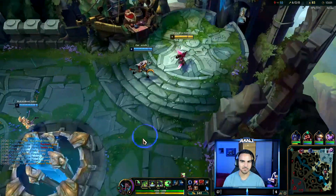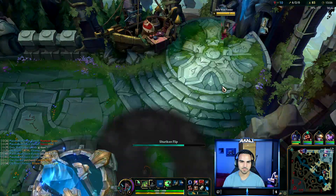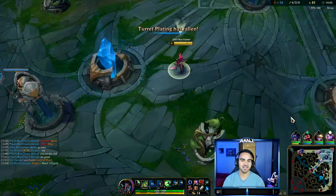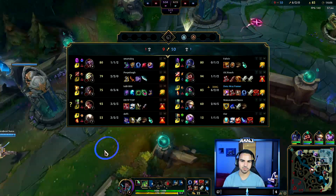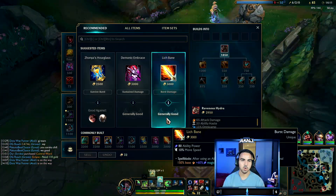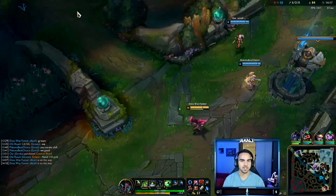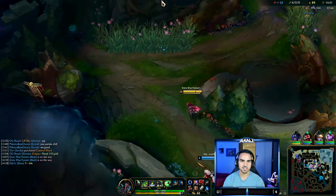Let's grab this really quick. I feel like a noob just taking an hour and a half to look at the shop, but you know — new season, who dis? Let's go ahead and run back into this. We're doing pretty good so far, and I'm about to go pretty ham. Next item is going to be Demonic Embrace — extremely strong item. This build is just so insane in teamfights.